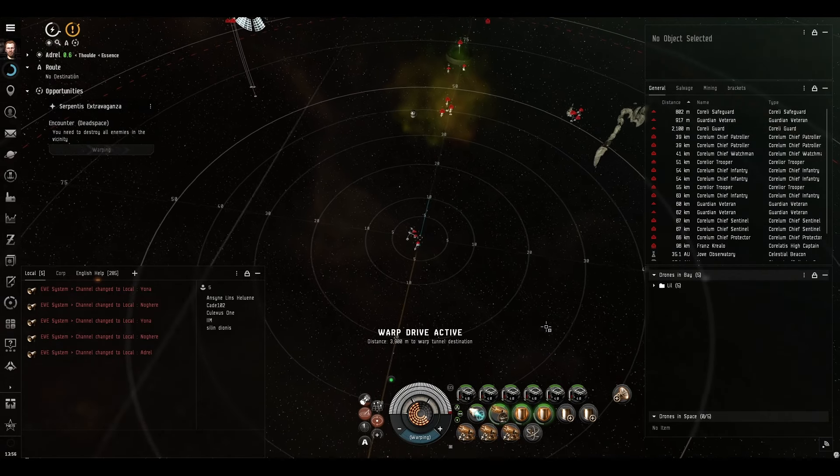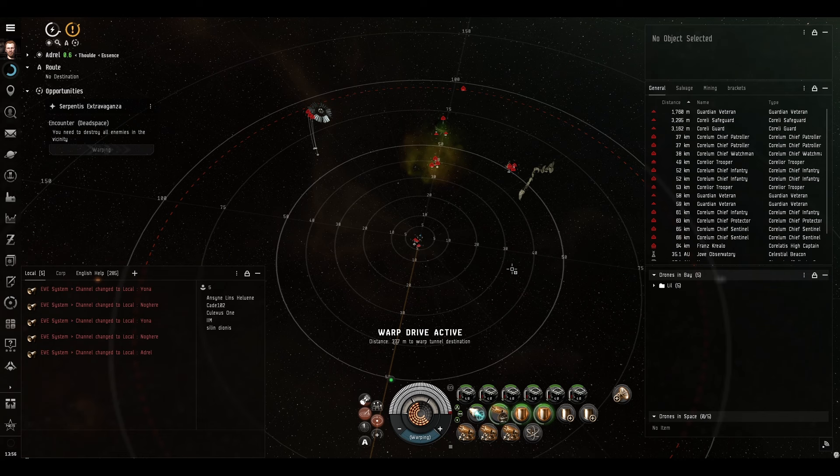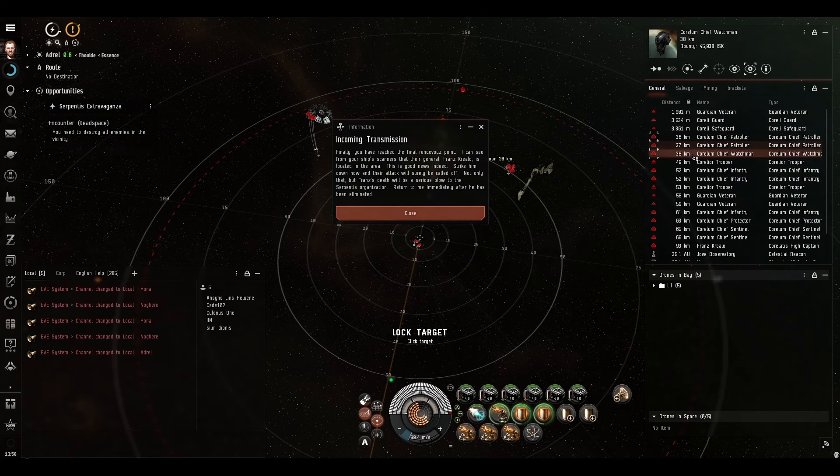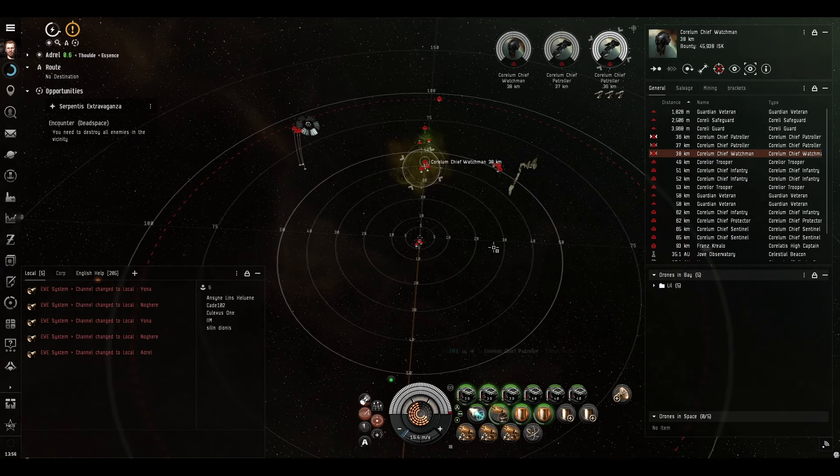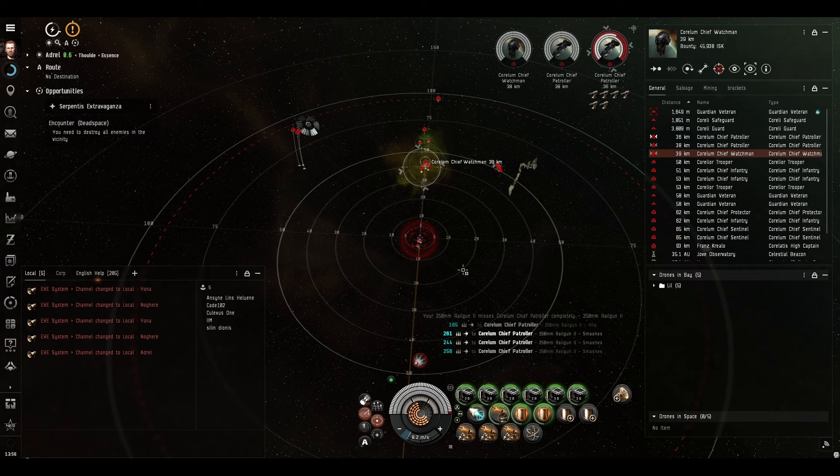It looks like there are three frigates right up in our business - that's not good. This is the final room, and we can tell because there are no acceleration gates. I'm going to shoot these cruisers and wait for these frigates to aggress me on their own. Then I'll spit the drones out and the drones can take care of these guys.